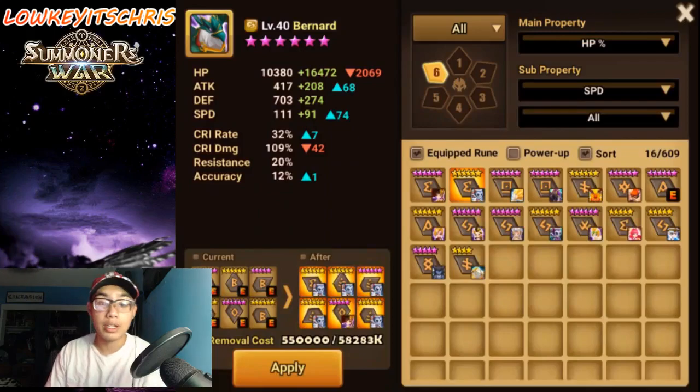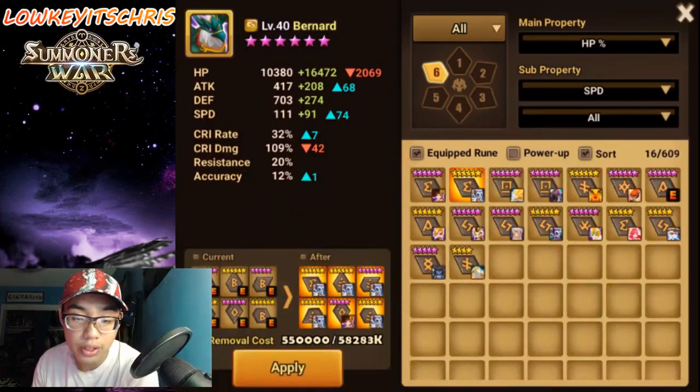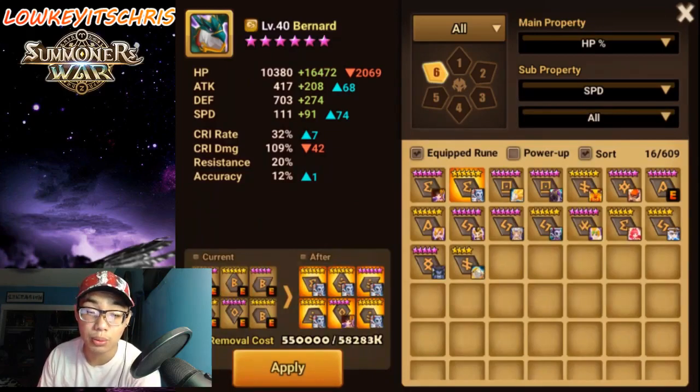That's going to be 165 plus the base stat — 170, 176. So you have 176 speed, which is a pretty decent number. That's going to be really pushing the speed — a huge jump — ensuring those units are moving as fast as possible. That's going to be great when utilizing Bernard for your dungeons, making sure he's getting as many turns as possible. If we were to apply it, it costs 550,000 mana — so it's a little expensive. Make sure you've been farming for a while, save that mana, and don't upgrade runes that are not going to be very efficient.